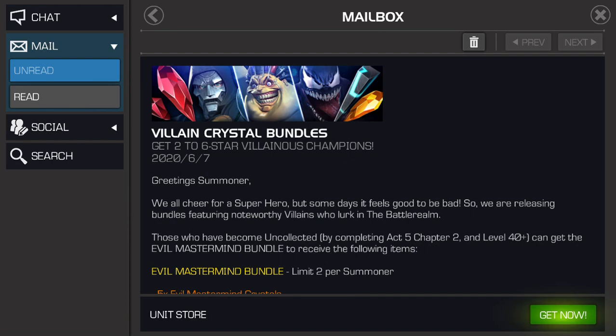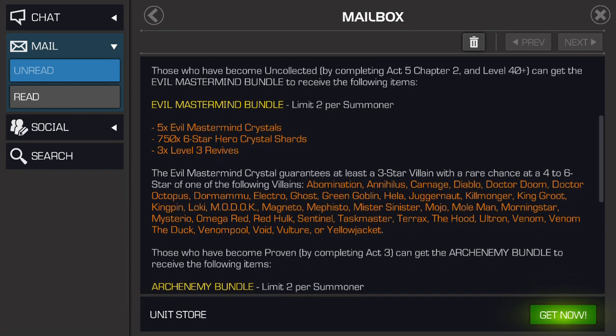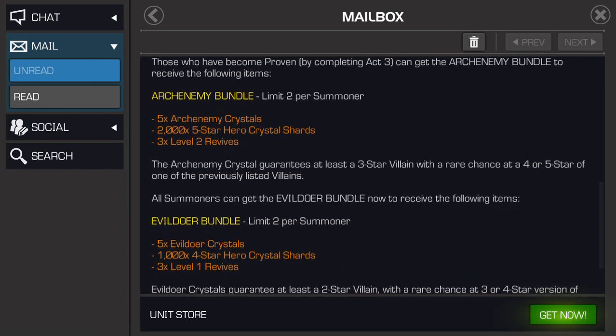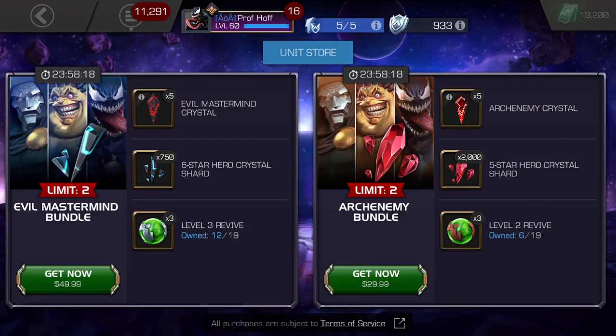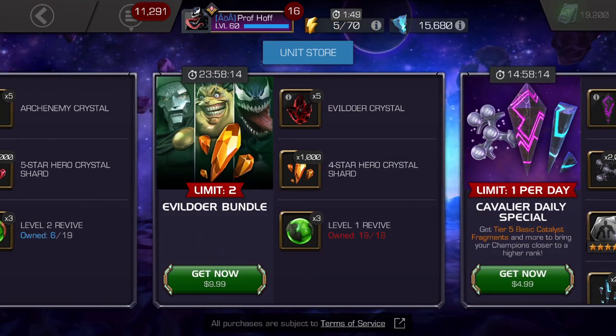You click on it and you see options for those who are uncollected and also those who are proven. We will start with the $10 quote-unquote deal.